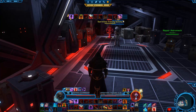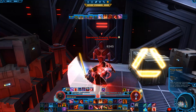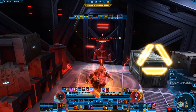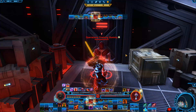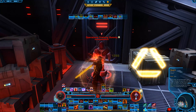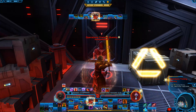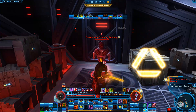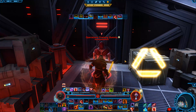Here's an example run: Rage, Crushing Blow, Saber Throw, Retaliation, Force Scream, Smash, Ravage, Assault, and Saber Throw. I'll throw in a Taunt and pop Force Choke. With a little bit of Rage left, use Assault, then Smash. At this point I'm going to have so much threat on the boss that I can pretty much do what I want. Don't forget, as a standard rule of thumb if you're new to tanking, it's always good to face the boss away from the group.